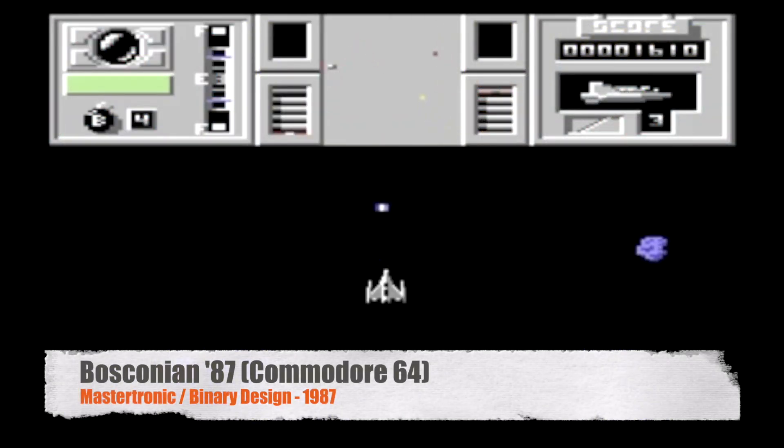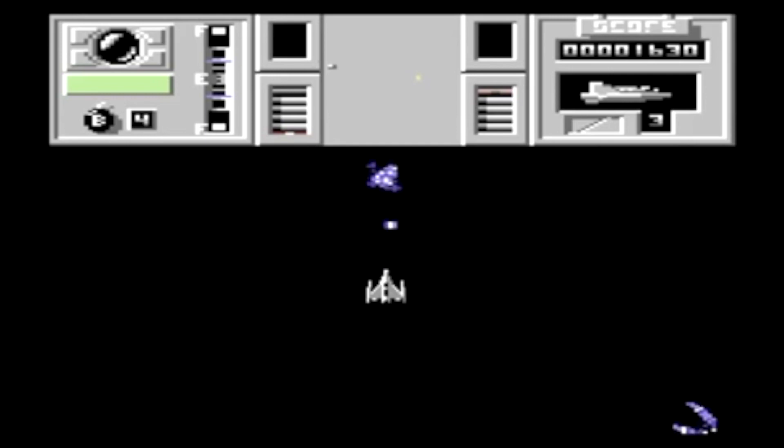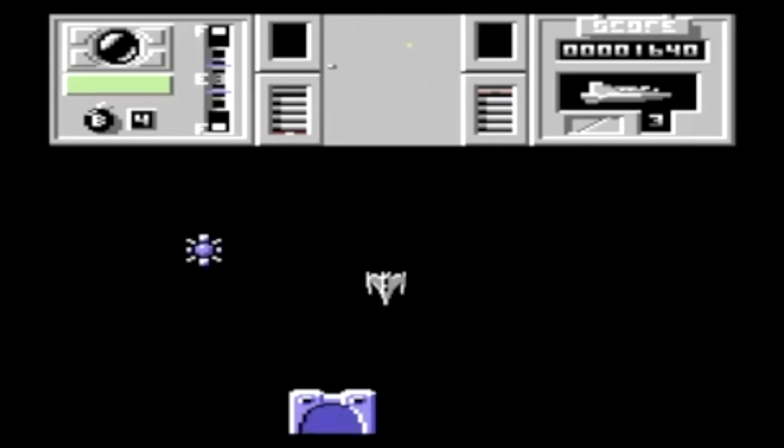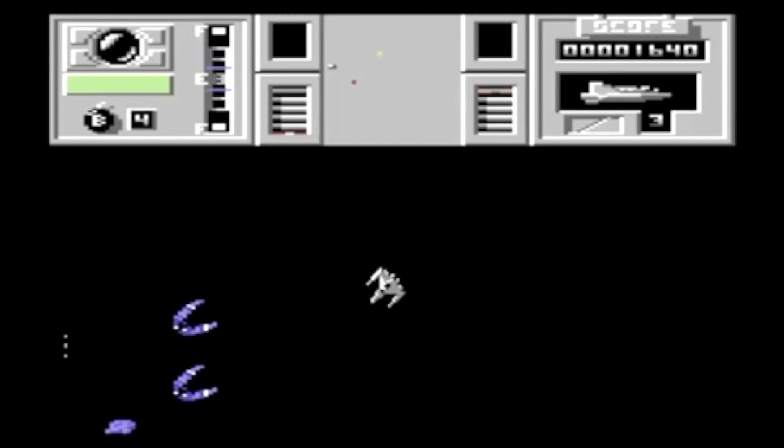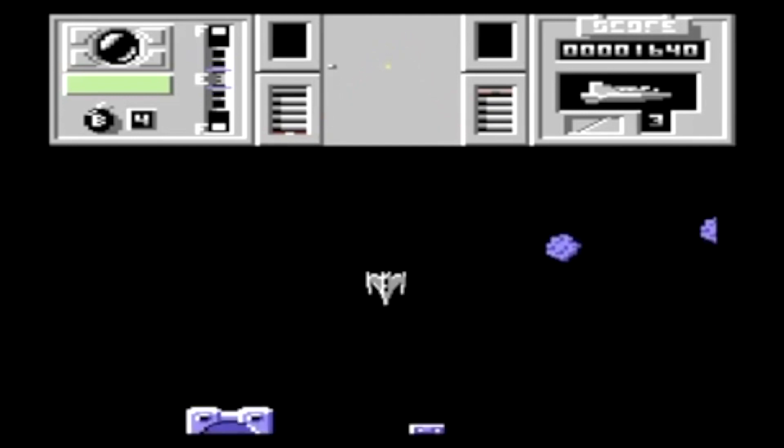Look at this C64 version of BOSCONIAN 87. You've got a small window of gameplay at the bottom. The top third of the screen is taken up by this bar showing all sorts of things like score, fuel, radar, and the number of remaining ships. It detracts from what made BOSCONIAN so fun. You haven't got much window to fly about in.